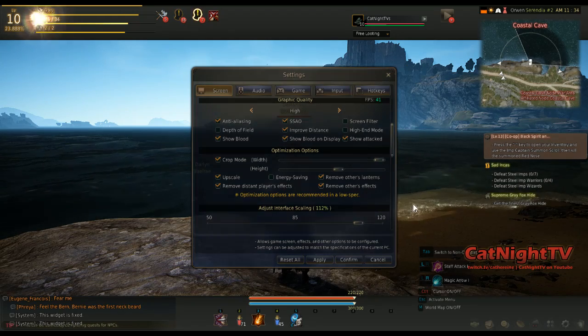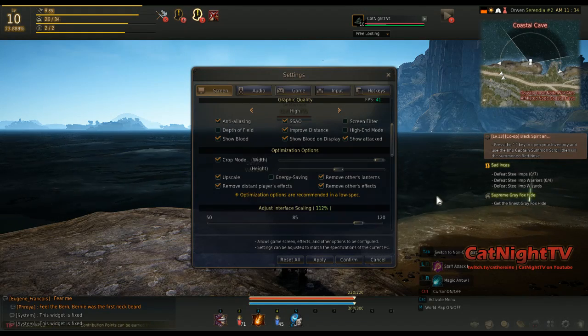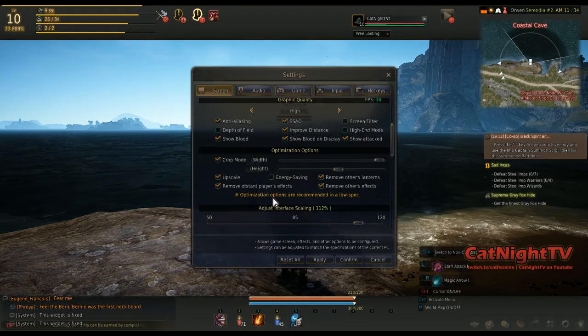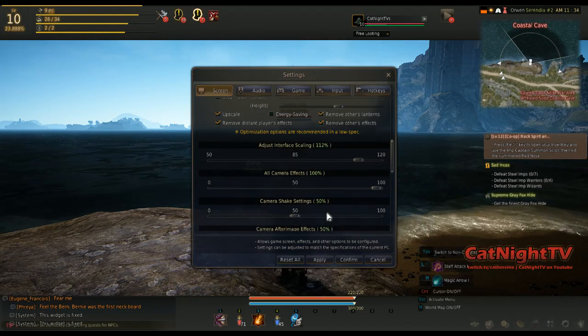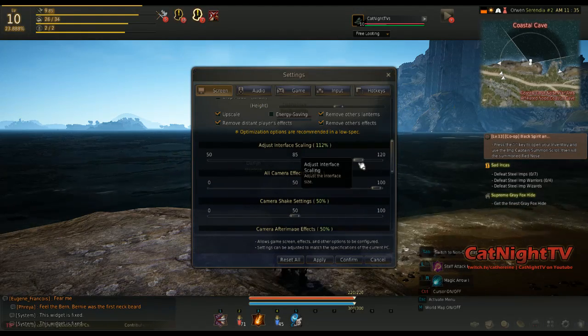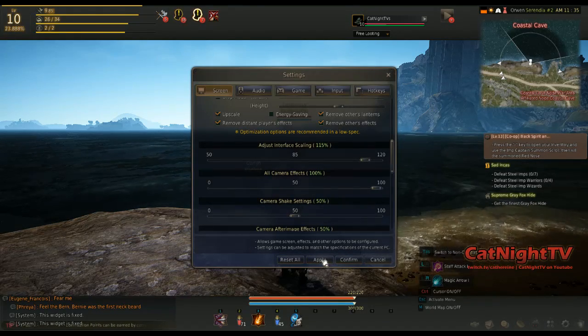Maybe not so much out here where we're looking at this beautiful ocean, but especially if you're in a town, that's going to help a lot. Another thing you can do is right here you've got interface scaling again — you can decide how you want that.